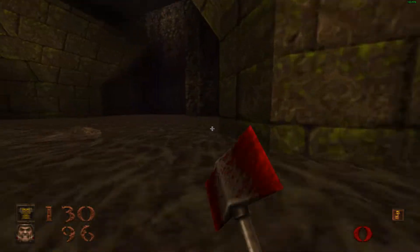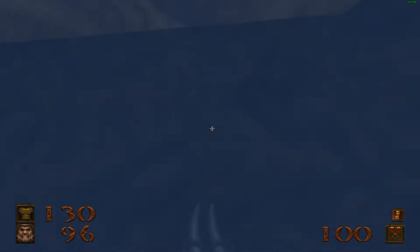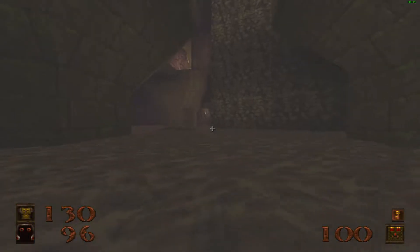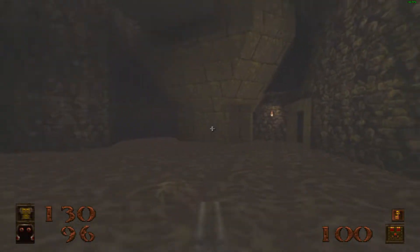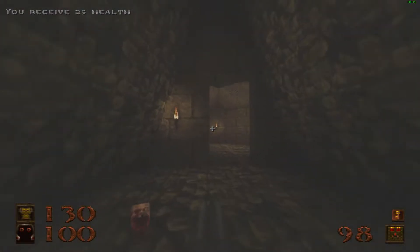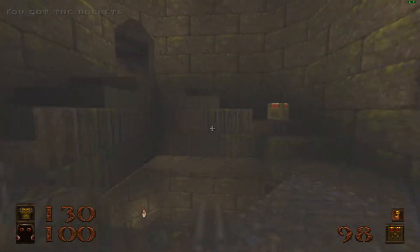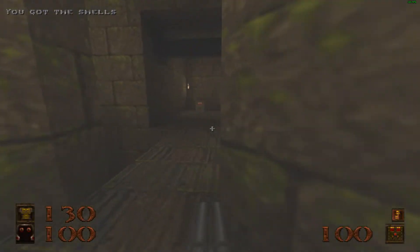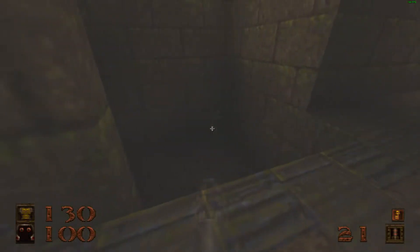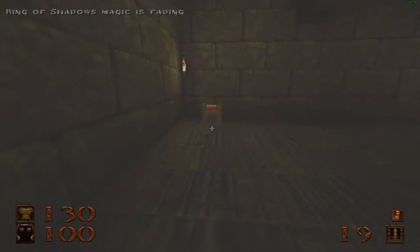Gotta jib them — they will not stay down if you do not jib them. The Ring of Shadows — basically it's the Blur Sphere from Doom. In Quake, enemies won't notice you unless you directly attack them. In Doom, they will notice you but their attacks will be far less accurate. If you attack them, make sure your attack kills them.